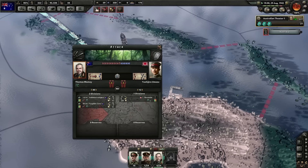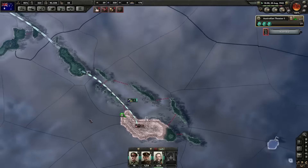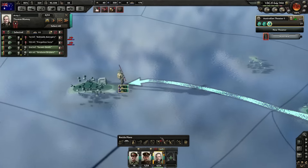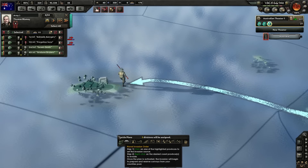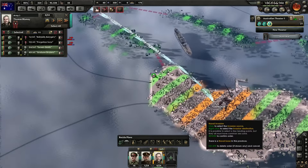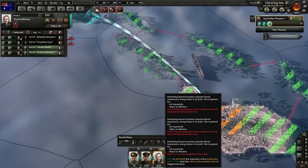They have way fewer men and a much better position, and we don't have Marines. But I think our numbers advantage is going to win out. Since these guys took that island unopposed, we'll attack with our full force here.